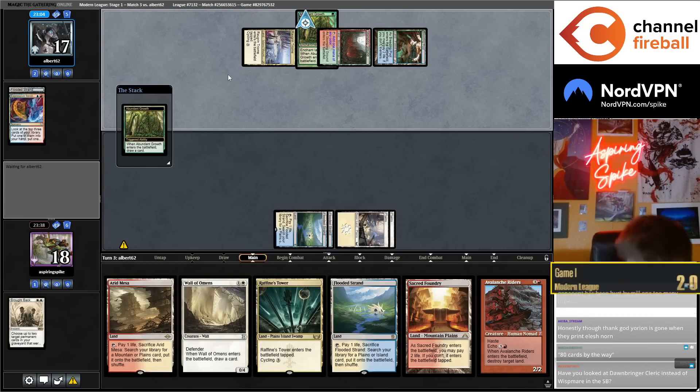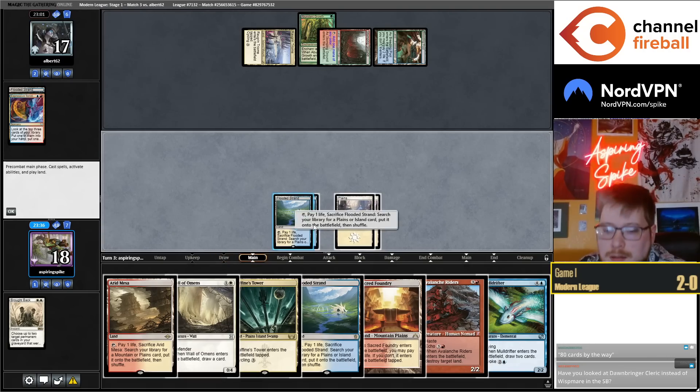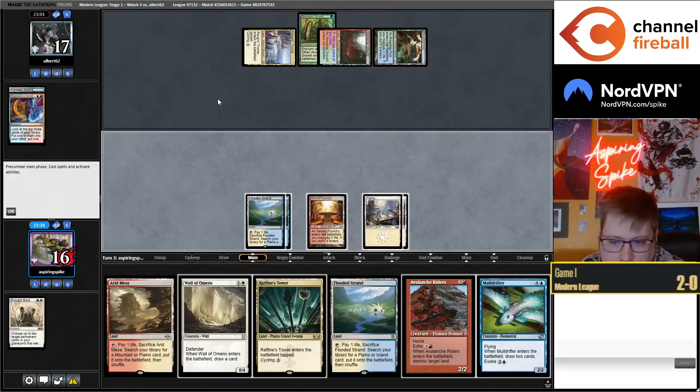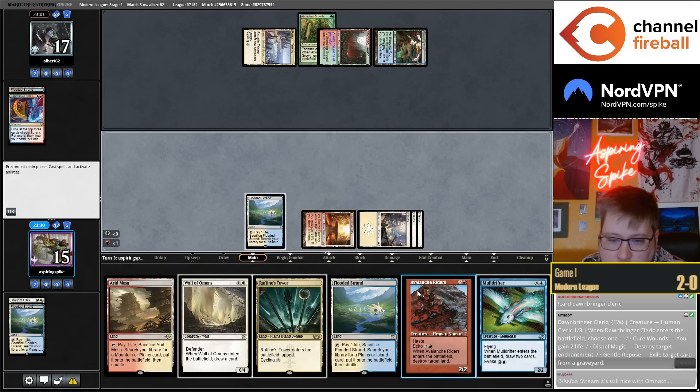Whisperer is way better than Dawnbreaker Cleric with Brought Back in my opinion. Really good draw — let me just Riders away that Abundant Growth, and then I'm probably getting Howl Fountain instead of Triumph for domain right now.